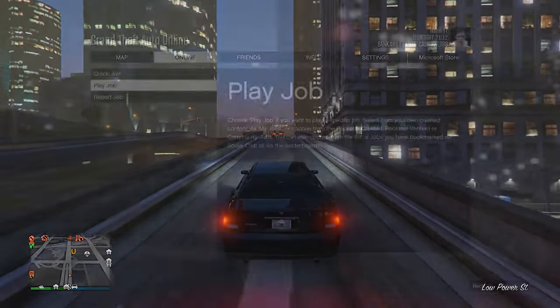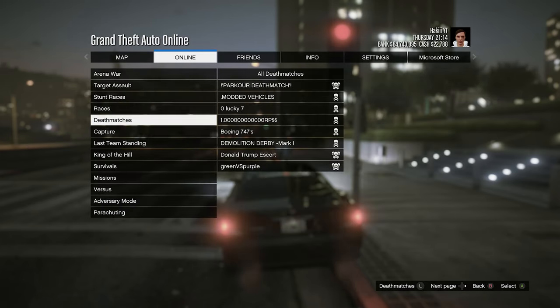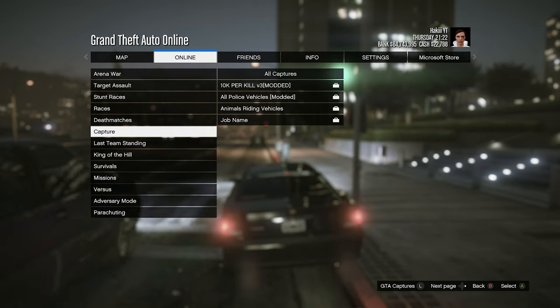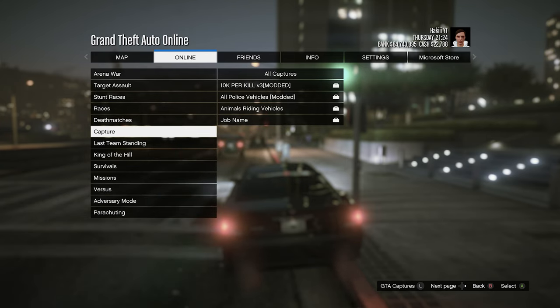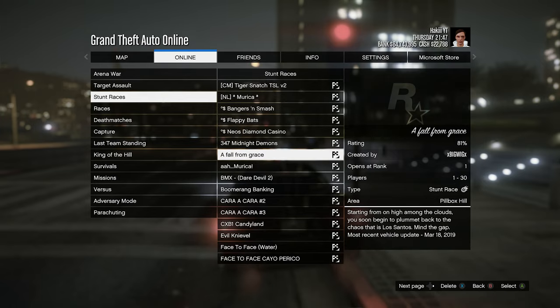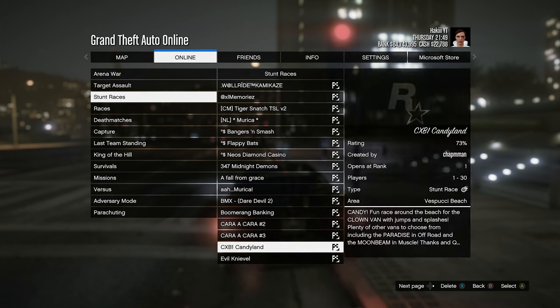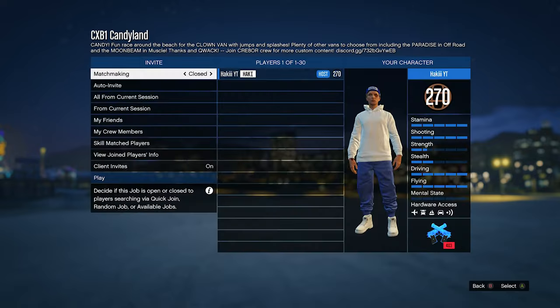Next vehicle is the Clown Van. This requires a specific job you need to bookmark from the Rockstar Social Club — I'll link it in the description. You just need a Social Club account, bookmark it, restart your game, and it should appear in your bookmarked jobs. It'll be inside Stunt Races and is called Candyland. You can start this up by yourself, which is convenient.